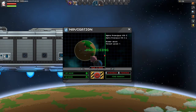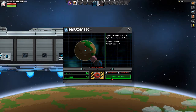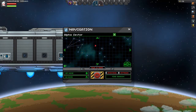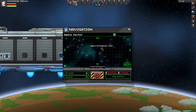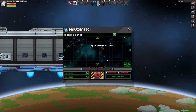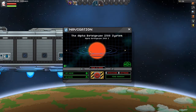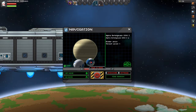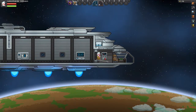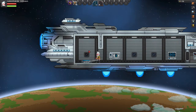Over here we have our navigation chair — the cockpit. You can find planets and go out into the universe and look around wherever you want to go. Of course you need fuel — you can see at the bottom there it's zero out of a thousand fuel. So if I wanted to go to some planet and chose it, it tells me how much fuel I need. I don't have that fuel, so I'm not gonna go there. You can also set home planets and all that stuff — just some pro tips.